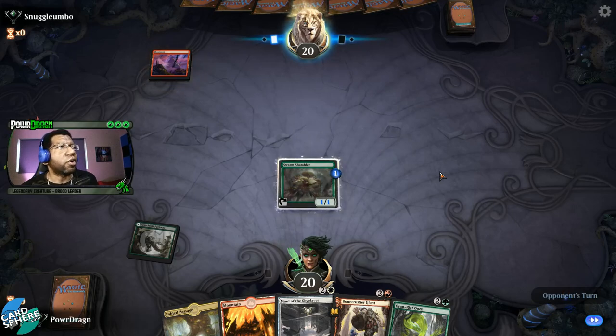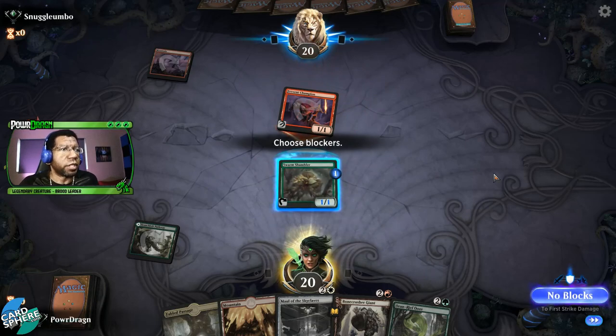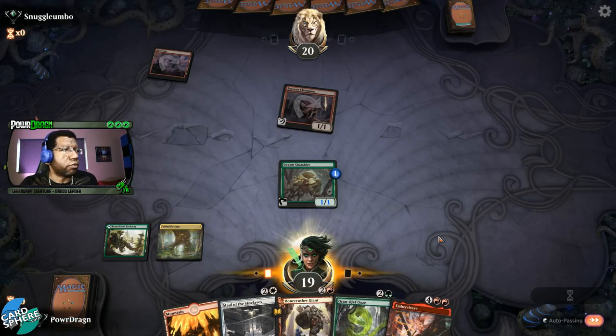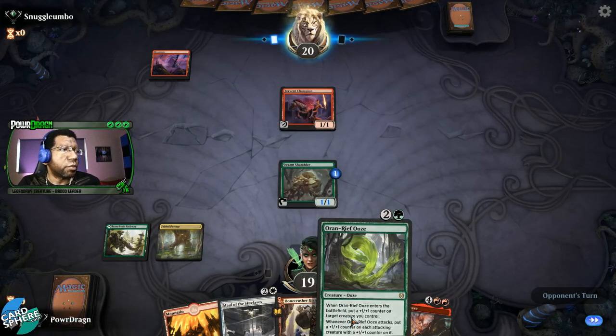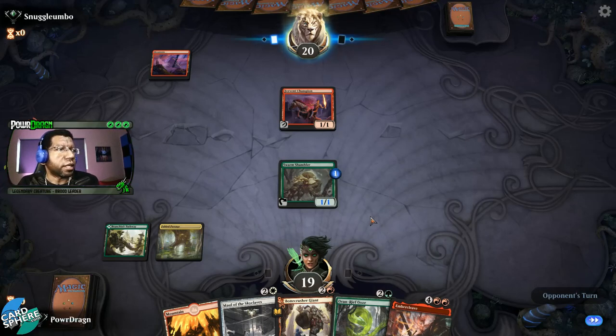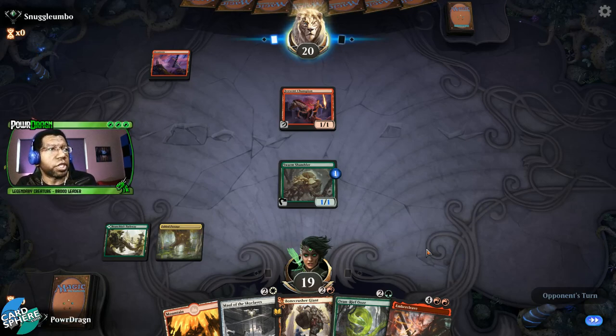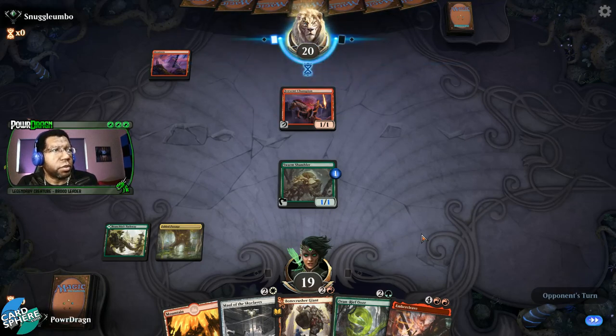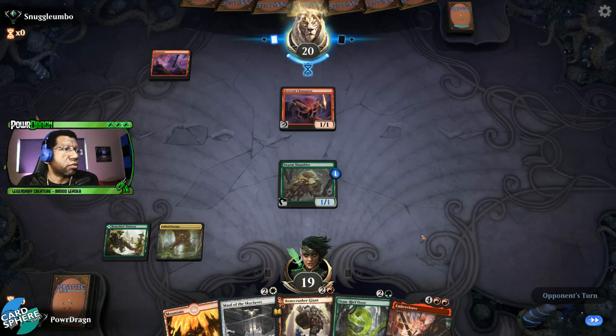And they actually are playing Mono Red — there's a Fervent Champion. Sometimes it's like you just know. So let's stick with the plan and fetch for Plains, because worst case the following turn we can shoot something and turn this into a 3/3. We're only playing two Ember Cleaves because you don't always have double red until like turn five or six, so you want to give yourself a reasonable chance of playing it. They go to attack with the Fervent Champion, we block, put a +1/+1 counter on our Swarm Shambler, and then they pump up their Fervent Champion — that's fine, it likely cost them a card and we didn't take any damage.